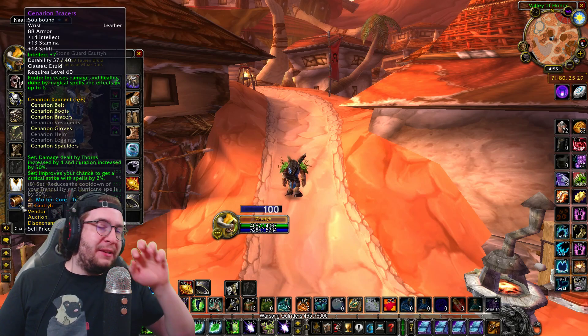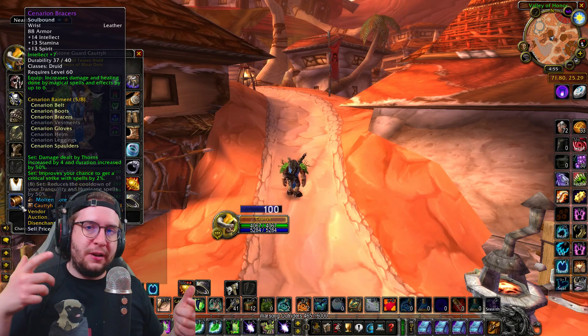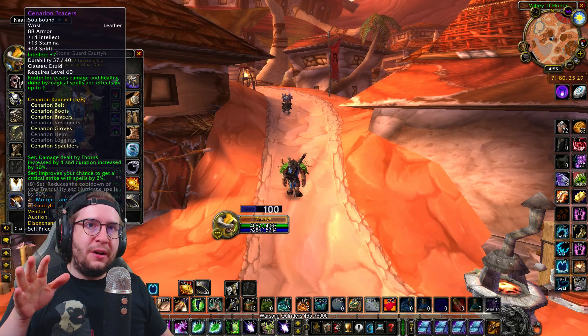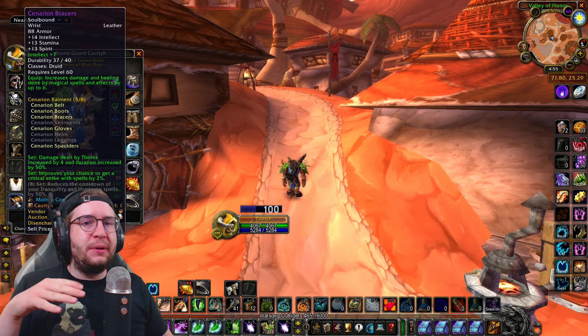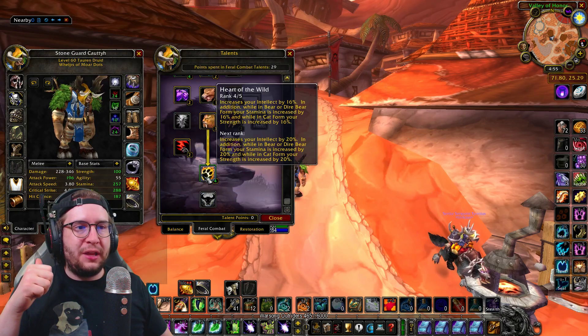Pretty simple — Scenarian Bracers with a plus 7 intellect enchant. I personally enjoy having a little bit more intellect on a lot of pieces, and it also makes sense because I'm using a Warbear Harness so I'm not getting Int there. 7 intellect on the wrist is not massive, but it does help supplement the Int I'm missing, and also synergize with Heart of the Wild.